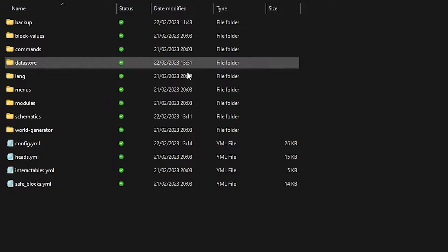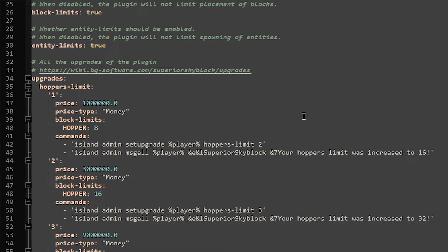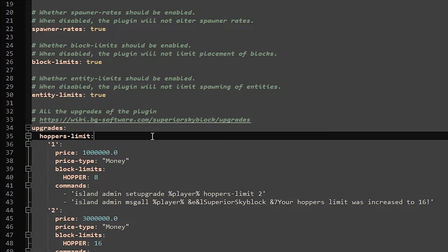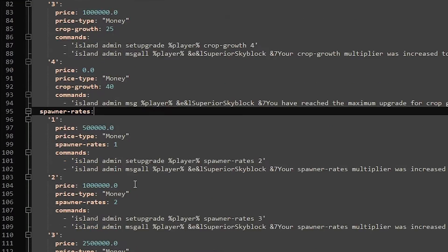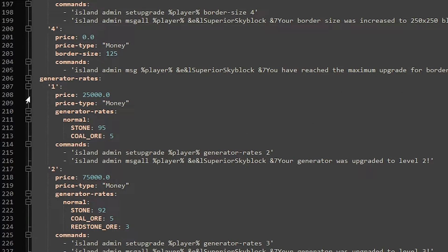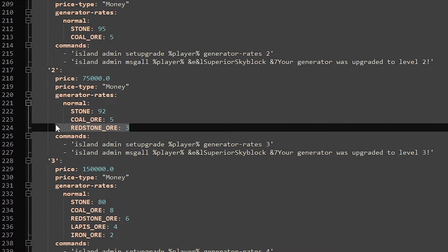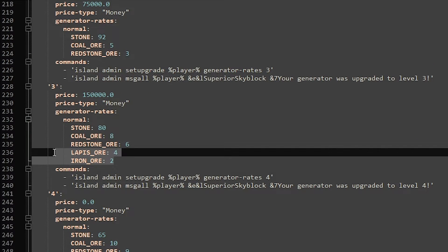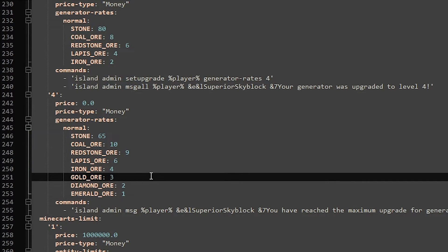Back inside the Superior Skyblock 2 folder, go to modules, then upgrades, then config.yml. Here you can edit all your island upgrades — hopper upgrades, crop growth upgrades, spawner rate upgrades. What people probably want to change is on line 206: the generator rates. Level 1 gives stone and coal ore, level 2 adds redstone, level 3 adds iron and lapis, level 4 adds gold, iron, and emerald. Of course you can add another level — it's completely up to you.